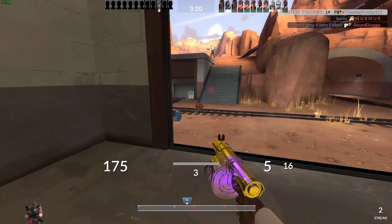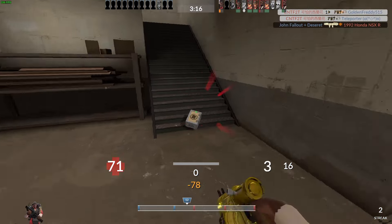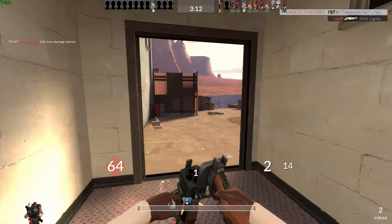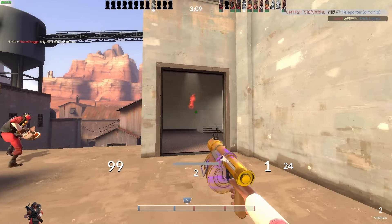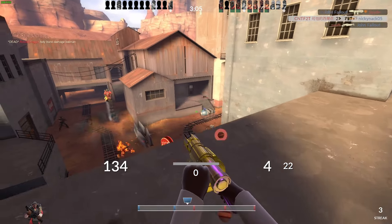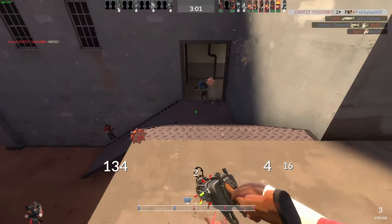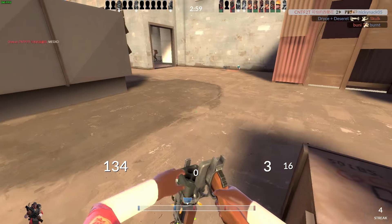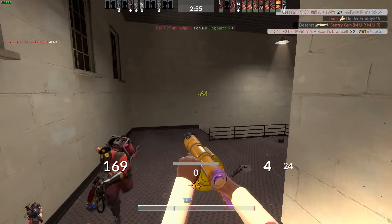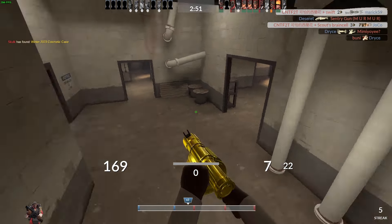A few seconds ago, I noticed that a lot of blue players were dead so I decided to peek for the teleporter kill. Teleporter kills are really, really good on red team because you're essentially extending blue team's spawns for the amount of time it takes them to walk to where that teleporter would have been. So you're making blue team's advantage on offense — which is faster spawn times — worse by killing that teleporter.